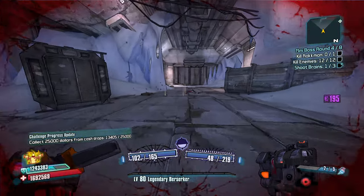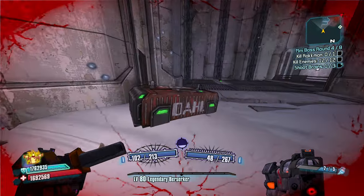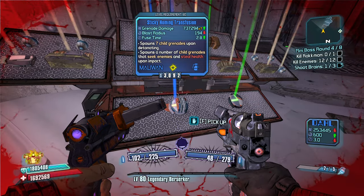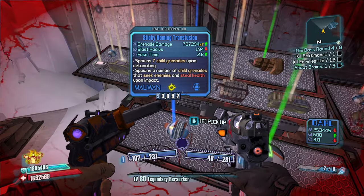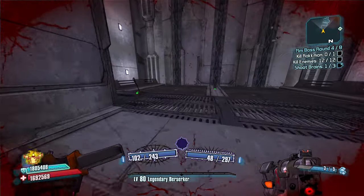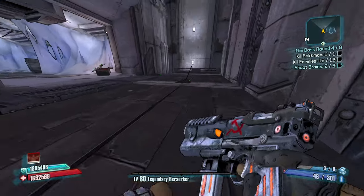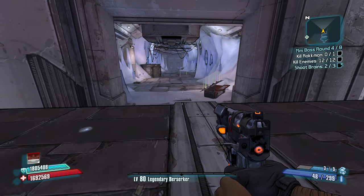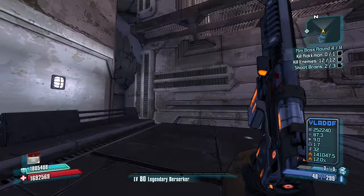Shotgun max ammo — don't need that. Sticky homing transfusion — it's got a 2.8 second fuse time and it's homing, but it's better than nothing. A longbow slag transfusion with a 0.0 second fuse time is the one we absolutely want.